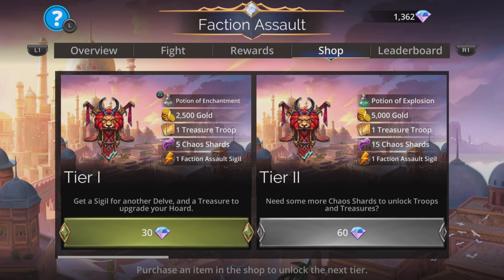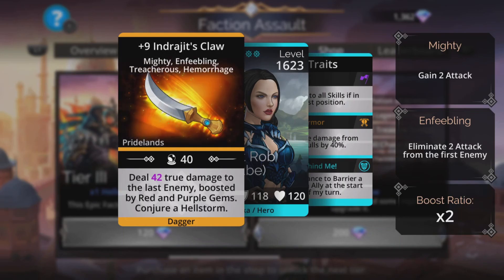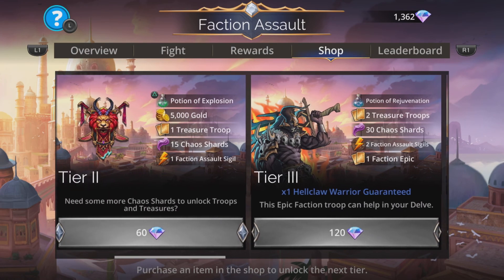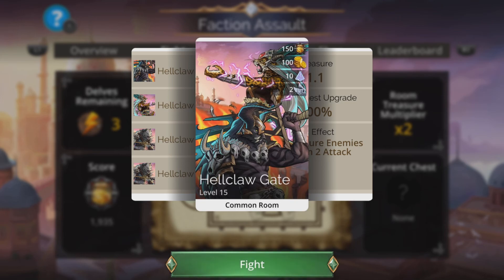However, if you are going to go further in this event — for example, you want to go to tier 4 to pick up a weapon like this — then you're going to have to buy the tiers in order, so you'll have to buy it again anyway. Right, onto the team here.